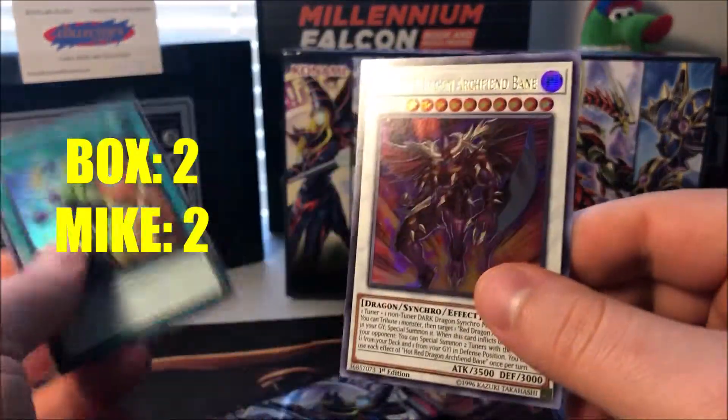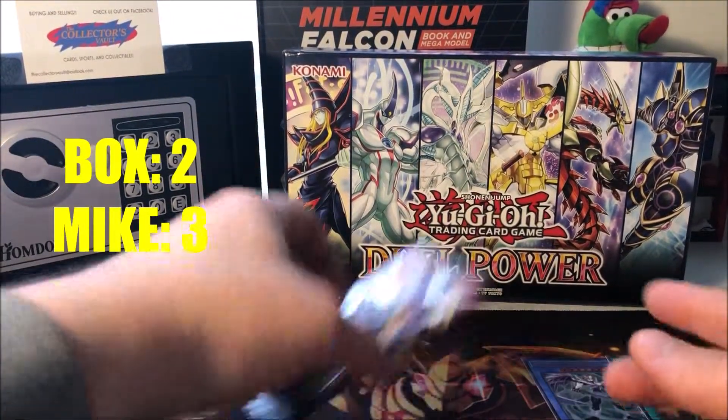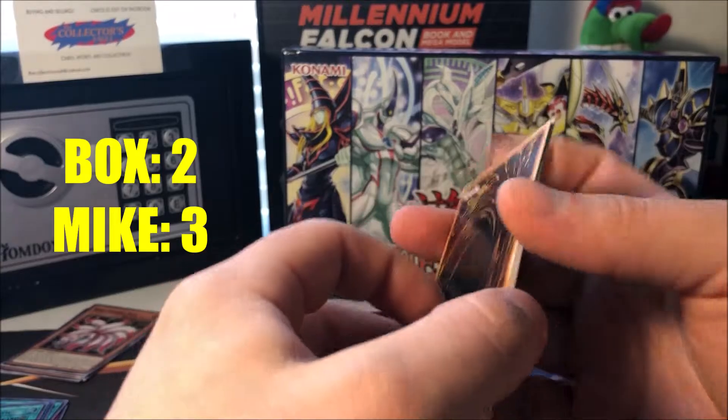King Calamity — oh, here we go: Ash Blossom! Pretty good. Unfortunately not worth what it used to be, but I'll take it. Also got All Fusion and the Super Red Dragon, but the Ash Blossom was the highlight there.